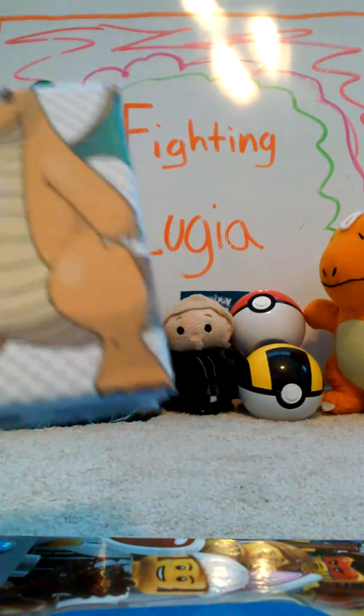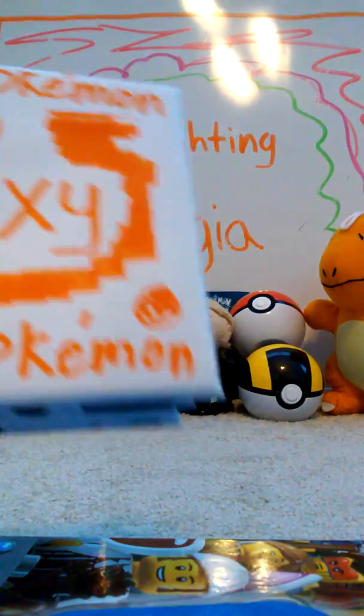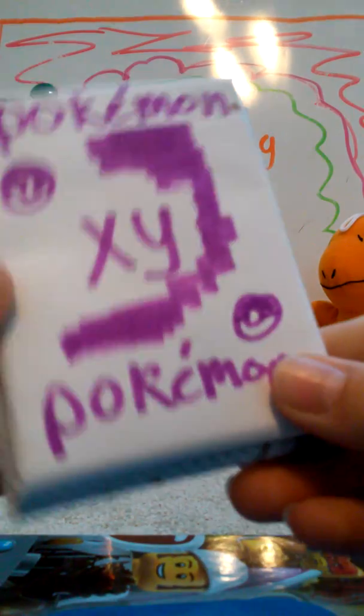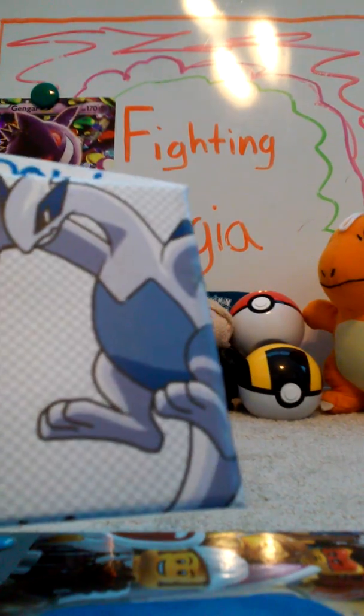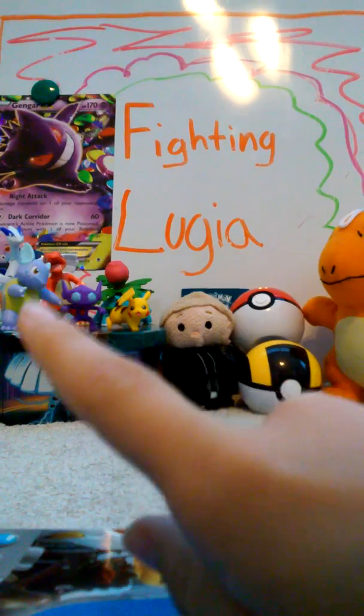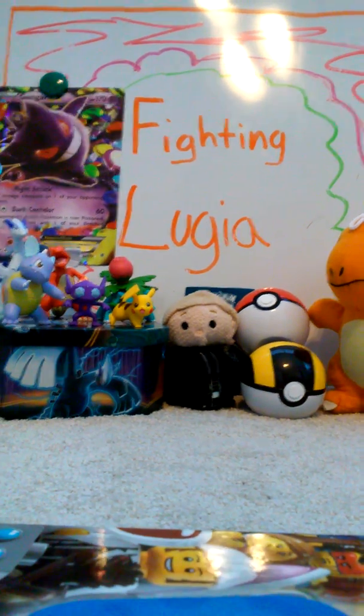Red XY, and our first fighter is a Dragonite — you know what Dragonite is, my second favorite Pokemon. He's gonna be battling with an Orange Pack, and we got Gengar. Shout out to my boy Gangsta Gengar — he's fighting with his purple pack, and our legendary is a Lugia. Of course I had to put a Lugia. Shout out to Riley out there, he gave me this sweet Lugia.